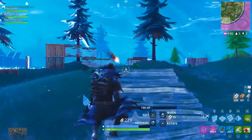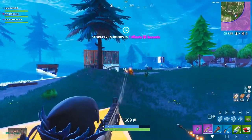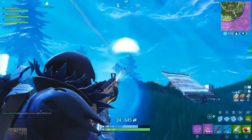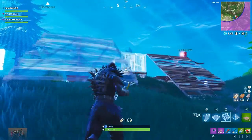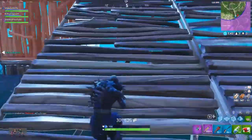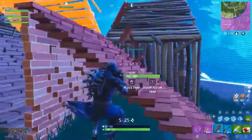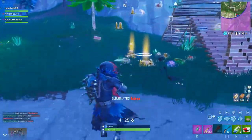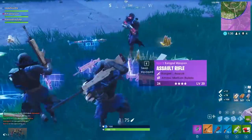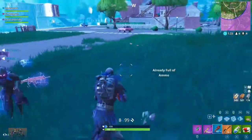The third challenge in the week 8 challenges is: search chests in Snobby Shores - seven chests in this area. It shouldn't be that hard, since not many people normally go to Snobby Shores, but as soon as they see that this challenge is out, they're going to be going there. Now that you guys know this is going to be a challenge, the minute they come out you should start dropping there ASAP, because Snobby Shores is kind of a horrible place to deal with opponents. Completing this will get you five stars towards your battle pass.